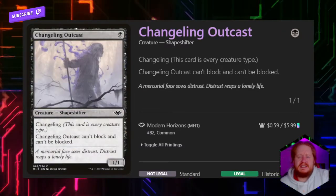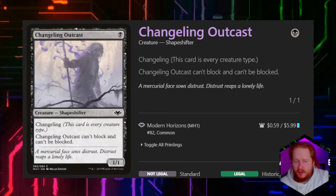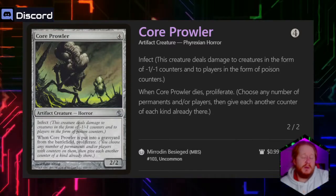Changeling Outcast for 1 black is a 1/1 that can't be blocked and is every creature type. Core Prowler for 4 is a 2/2 with Infect, and when it dies, we proliferate.